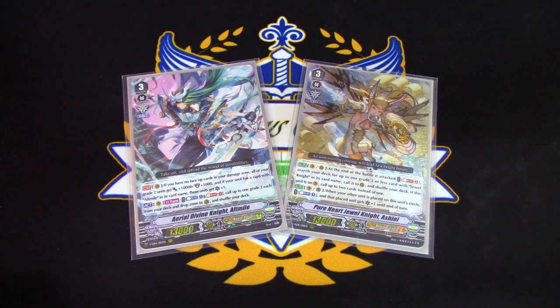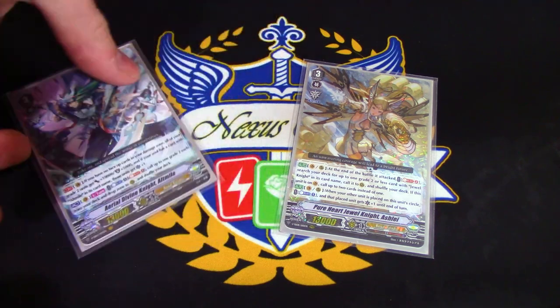Welcome back to another deck profile. My name is Richard and today I'm going to be going over my Altmile Ashley Jewel Knight Grade 2 beatdown deck profile. This is using the new support from Clan Selection Volume 2 and just spicing it up with some Altmile stuff instead of the typical Sanctuary Guard Blaster profiles. So let's get right into it.